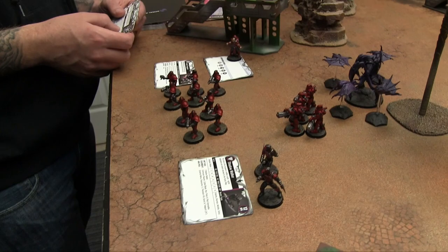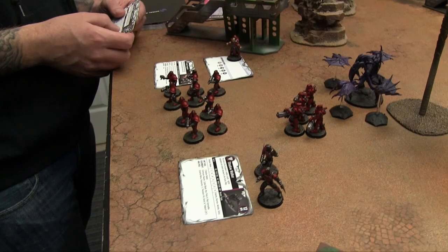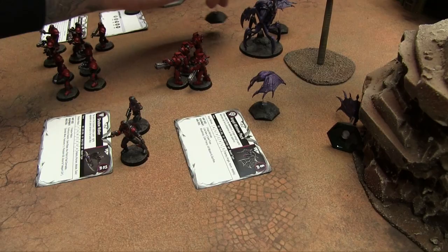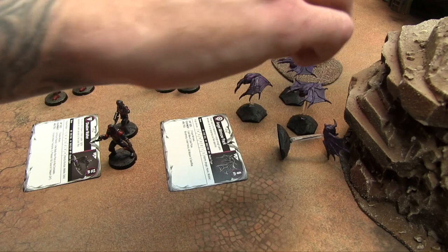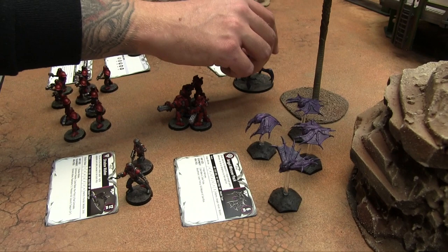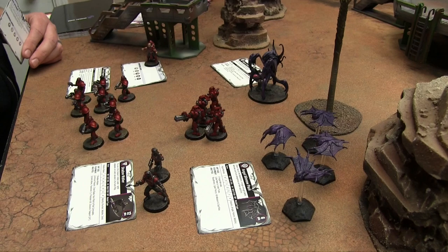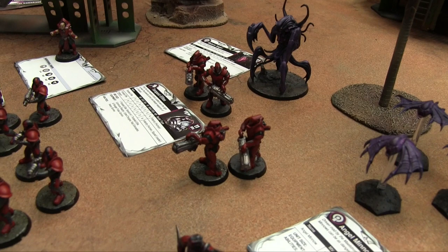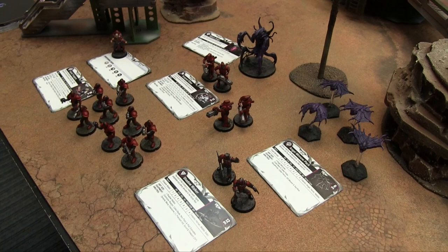Adding the Angel Minnow pack — four of the little guys — as another core choice. Then the Mature Angel as core — which is crazy since you could just have an army of four of them, but they're 23 points each so they eat up points fast. Lastly, Tempest Elites — the big bad space marines — starting with two and adding two more for a squad of four. That's 120 points of the Karest Enclave.